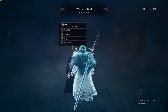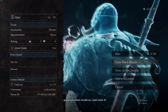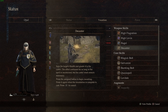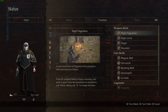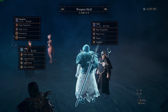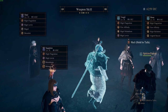Looking at another sorcerer with high flagation and decanter — she saps target health back to the caster, has blizzard, lightning, and fire, which covers a lot of different elemental bases. That's really helpful for a sorcerer role.